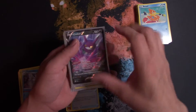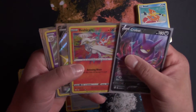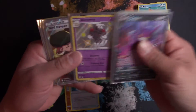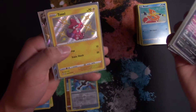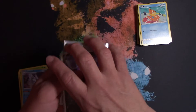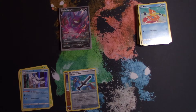Alright guys, let's do a rundown. We got a Crobat V, Reshiram Amazing Rare, Lapras V shiny, Alcremie shiny, a Bird Keeper trainer full art card, a Toxel shiny, and an Eldegoss V promo card. Not too bad for that tin — that was a pretty good tin. Like, subscribe, and share. Take care guys!